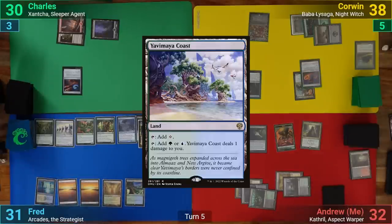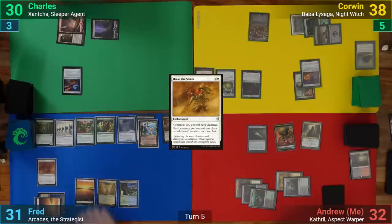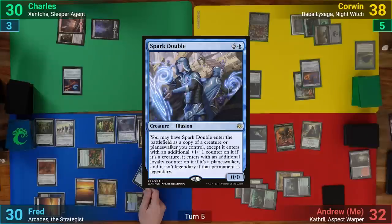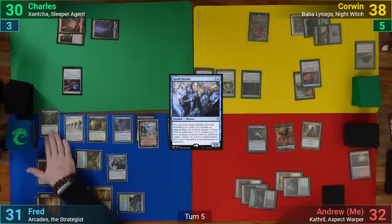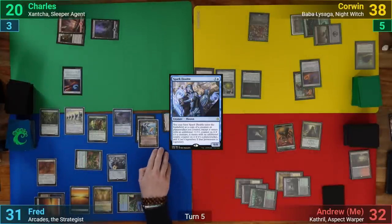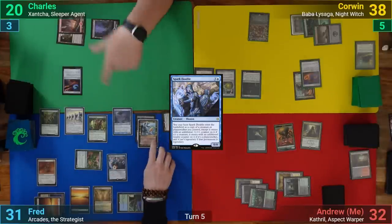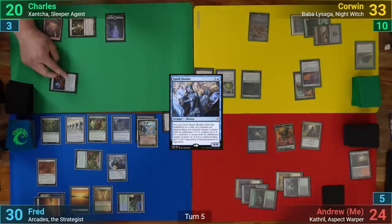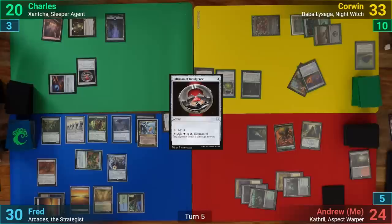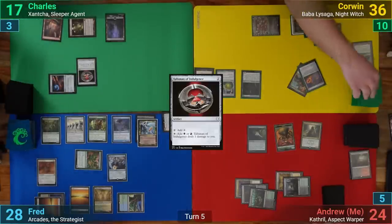Fred draws and plays Yavimaya Coast. He casts Brave the Sands, giving his stuff Vigilance, then activates the Overgrown Battlement to help cast a Spark Double as a copy of the Overgrown Battlement. Going to combat, Fred swings at Charles for ten, swings Xantia at Corwin for five, and goes at me with the rest for eight. None of us have any blocks and we all take our hits. On Corwin's end step, he activates Mishra's Factory, sacrifices it to Baba La Saga to drain us for three and draw three.